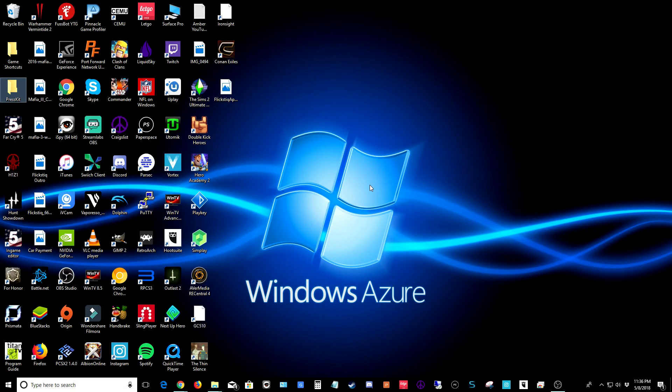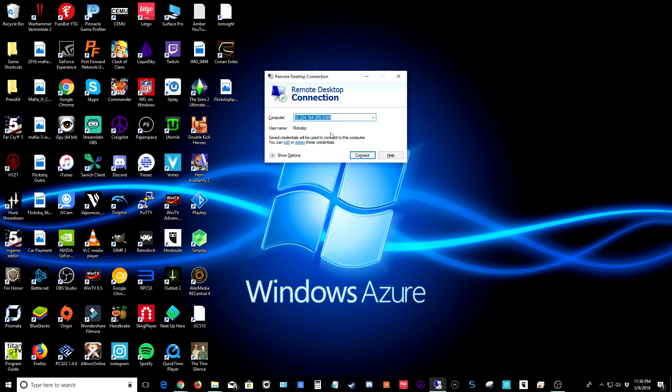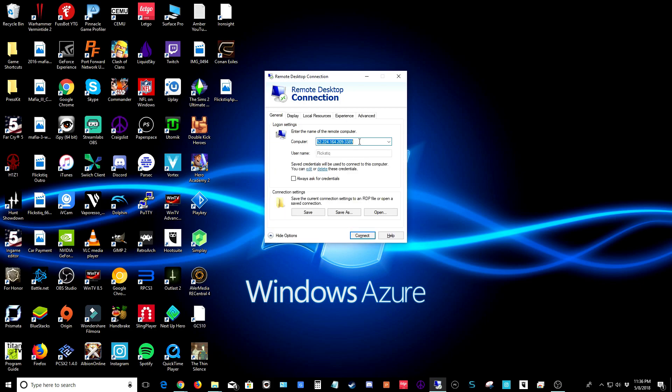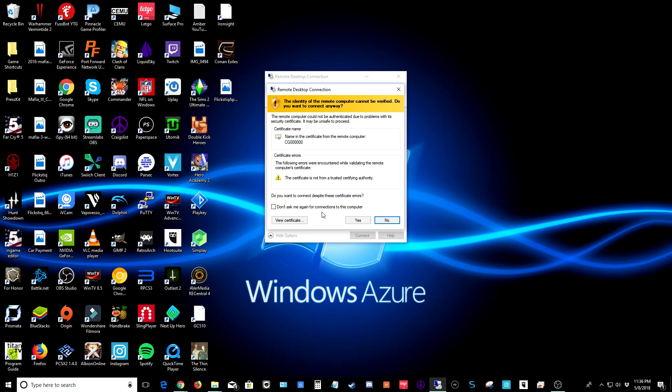From the desktop of your home computer, go ahead and open up the remote desktop app. Hit 'show more options' and paste in the IP address we identified in the resources step. For username, put in the username you created during setup. You're welcome to check 'allow me to save credentials,' then hit connect. Enter the password you created during server setup and hit OK. It's going to warn you about the certificate — you're welcome to check 'don't ask me again for this connection' and hit yes.